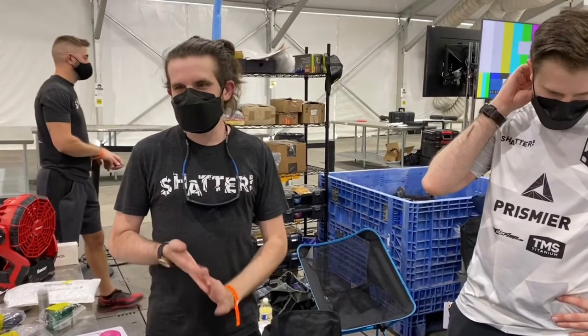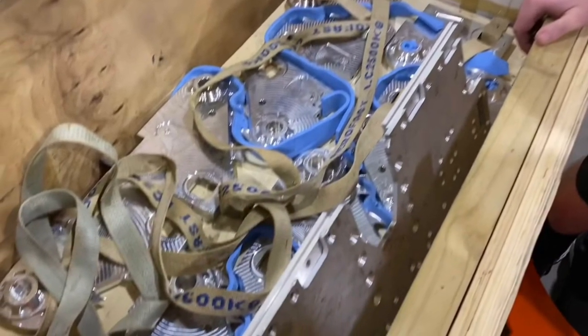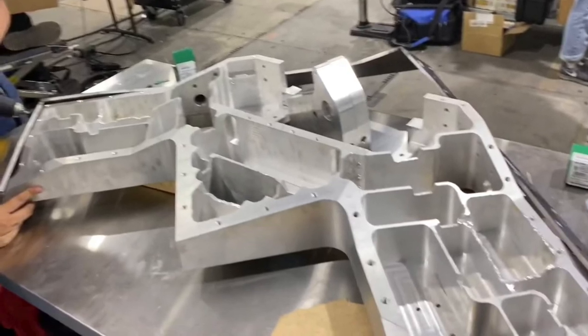Team Shatter return this season — they're not showing off anything yet, being quite coy about it, so we shall wait and see. Team Endgame come every year apparently with a flat pack set of their robot, so they've got a build ahead of them. This is Glitch, a new robot we will talk about in just a little bit as we get a look at the CAD.